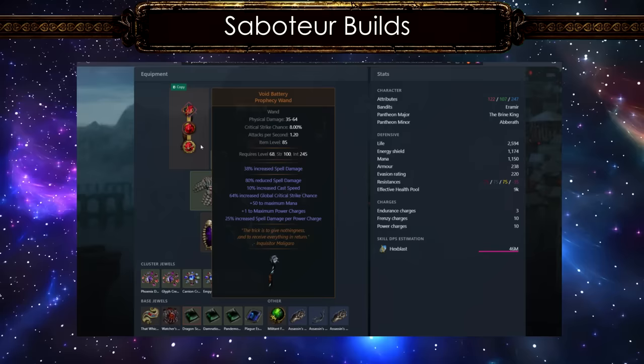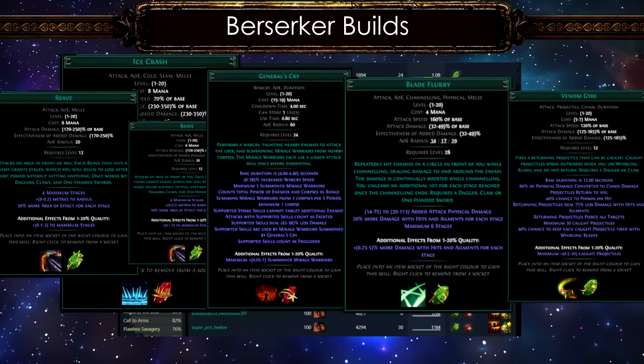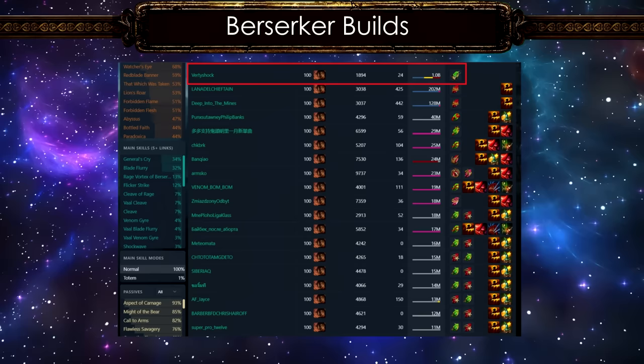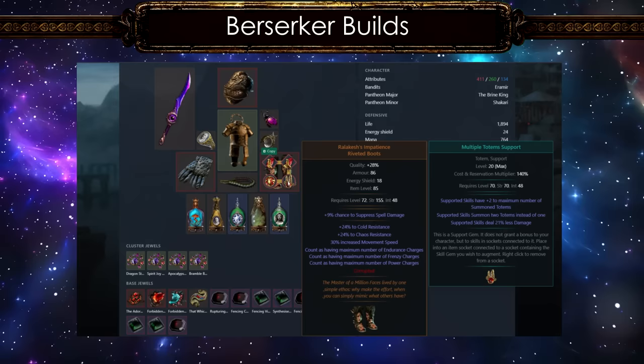Most of the Saboteur builds are hexblast miners, which probably means this build is best suited as a Saboteur. But here and there we have Reap miners, ice trap, and Fire Trap of Blasting. When it comes to Berserker, there are just so many builds you can play. Apart from Flicker Strike, Ice Crash, strength-stacking Reave, Bone Shatter, Blade Flurry, and Venom Gyre are among the top builds. You might be wondering about the Cyclone build with 900 million DPS — it's basically a frenzy stacker using the Adorned jewel. The resistances are not capped, and looking at the flasks, this is another build made for farming uber Exarch and Eater. This is the second highest DPS rank on PoE Ninja.